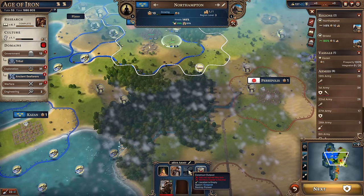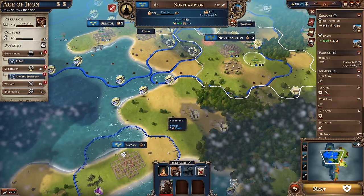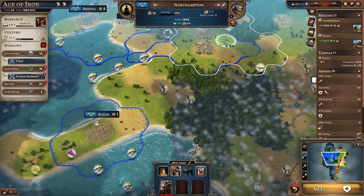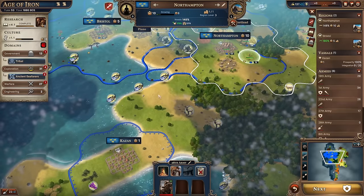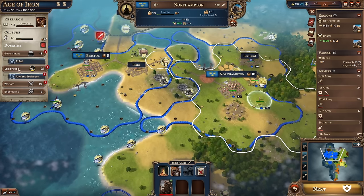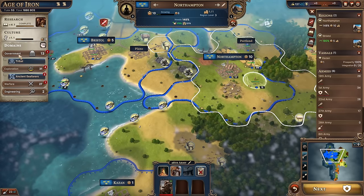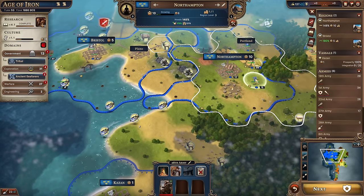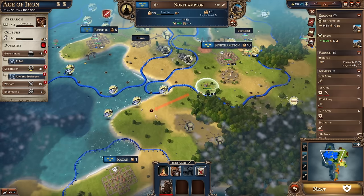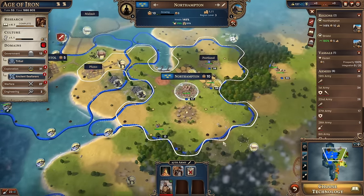Do we use the ability to change the outpost into a city, which we don't have yet, or do we just train up a settler? It's 36 government points to train a settler - so we'll use our pioneer instead. Our good prospecting pioneer can come down here and set up a little outpost, and then eventually we'll change that into a proper city. Mining research is now done - good. Back in the Age of Iron, we should possibly look at infrastructure research, because of ovens.